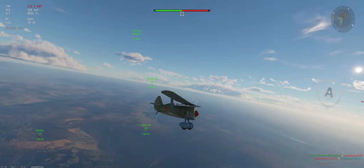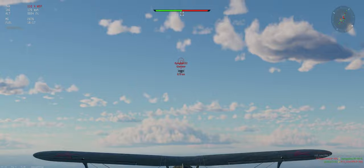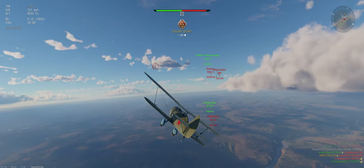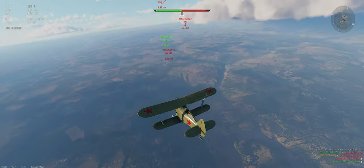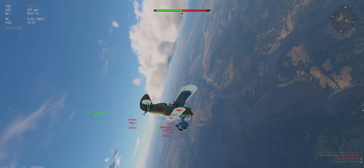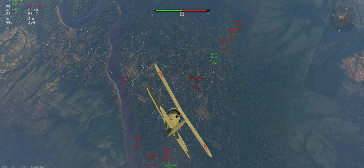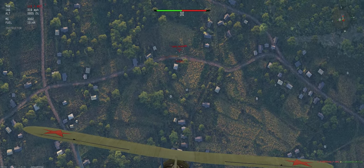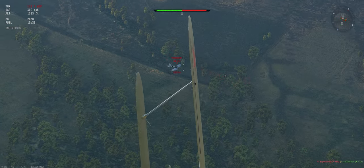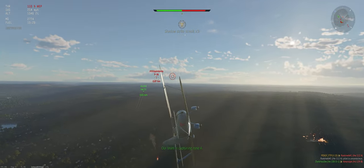Gladiator coming in. Now he has four guns as well, so you've got to be a little bit careful with him. I'm not sure why he's climb-stalling like that, but I appreciate him doing it. You don't have that much more energy than we do, sir. PBY's falling out of the sky, and the rest of their guys are back at spawn. So let's go ahead and dive on the furball — seems like a fun thing to do. I-15 falling out of the sky, I'll finish him off.